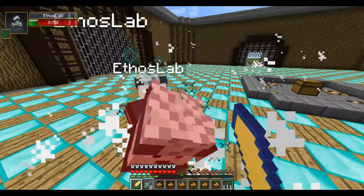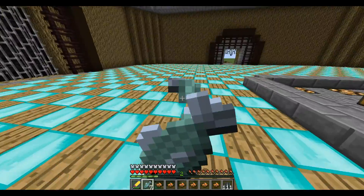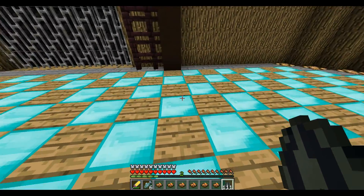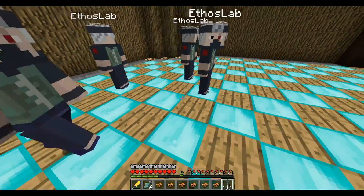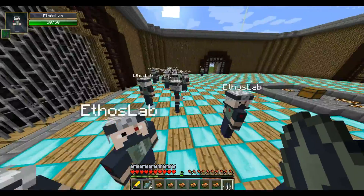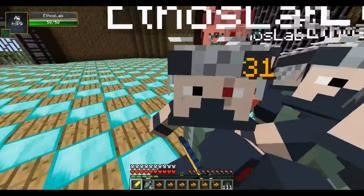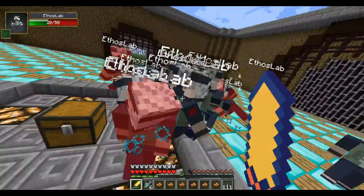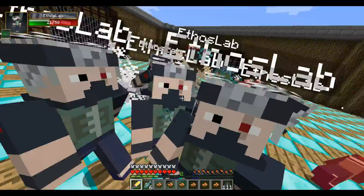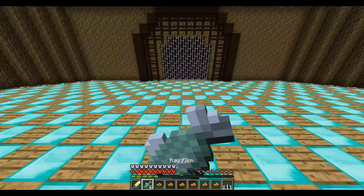Almost done, two more and it's over. Eating more raw fish. Round seventeen — my lucky number! Seventeen mobs spawned. I get in the center to aggro them all and here they come. To be honest this would be terrifying in survival mode — just being attacked by a ton of Ethos Lab people. There's one left and he's dead.